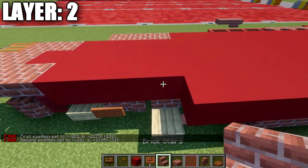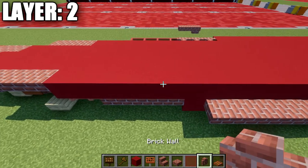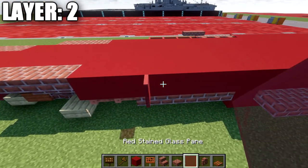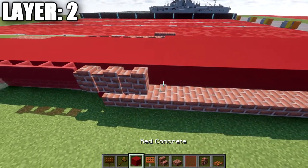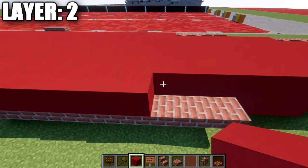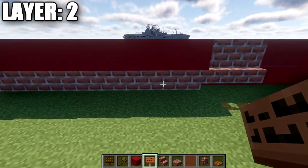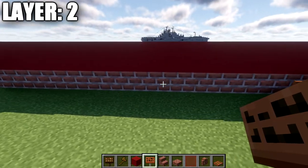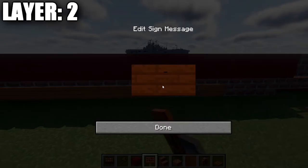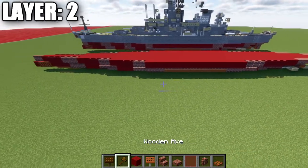That will be followed with a row of 16 red concrete blocks, then two brick walls and two red stained glass panes, bringing us to the front. On the sides, from the previous layer — on the fourth stair on each end from the row of brick stairs on the bottom — place down a row of signs in between those stairs to fill in the space. That right there will bring us to the end of layer number two. Here is an aerial view of what it should look like — make sure both sides are transferred over.